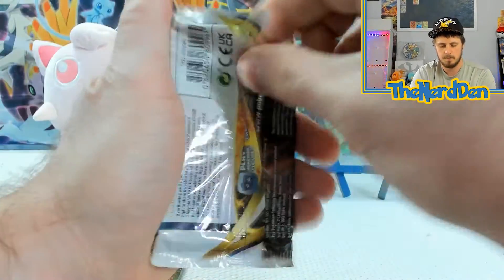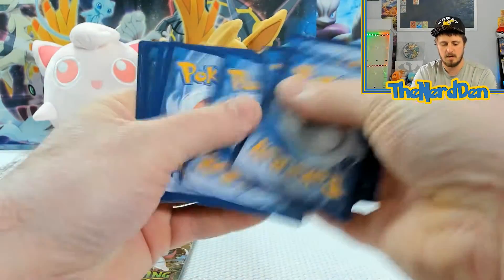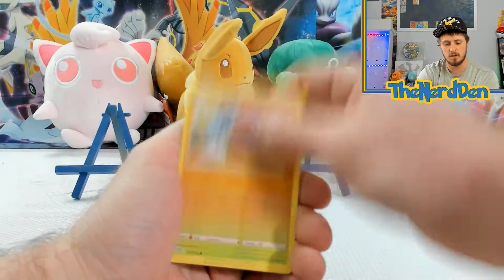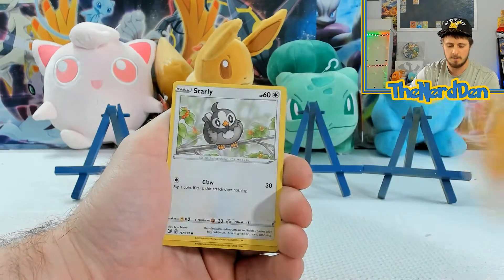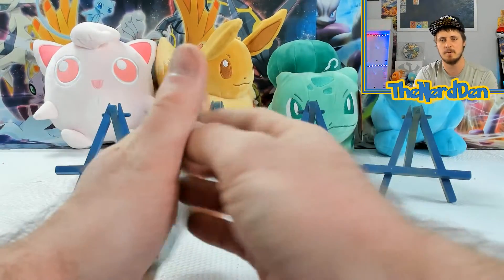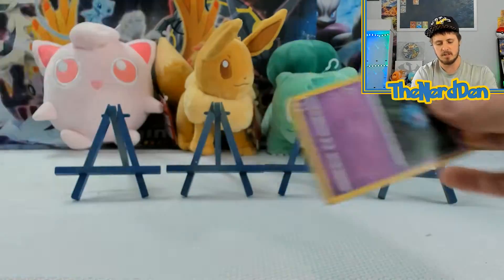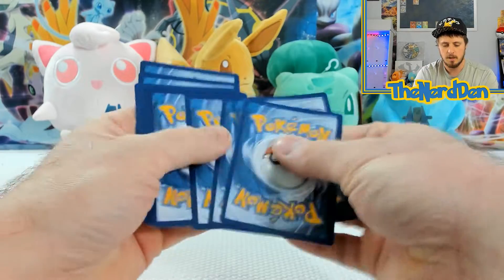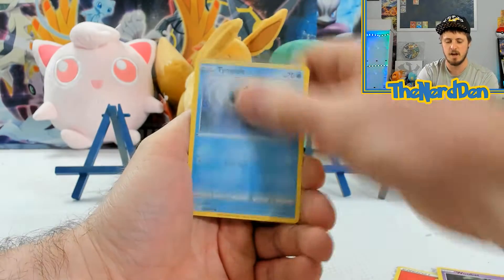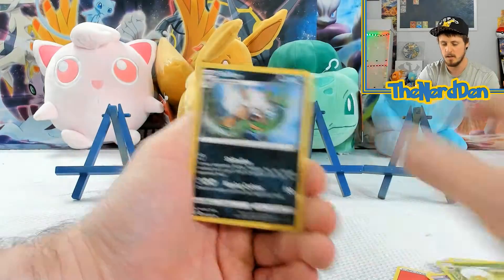I can feel it deep inside my bones that it will be there. Four from the back on Brilliant Stars. Brilliant Stars is another great set — definitely one that's already jumped up in value so much. The print run didn't seem to be super big compared to some of the other sets. Some of the shops I go to, if you can find them there, they're trying to go for like $180 a booster box. We got a Shiftry, non-holographic.